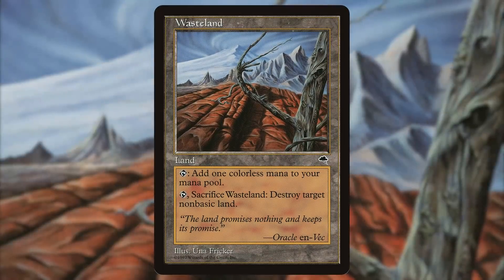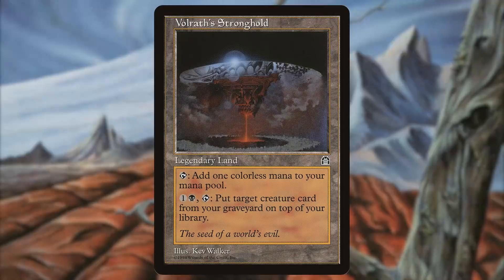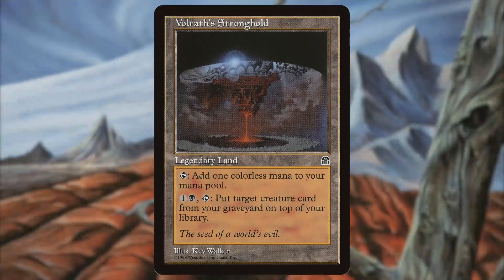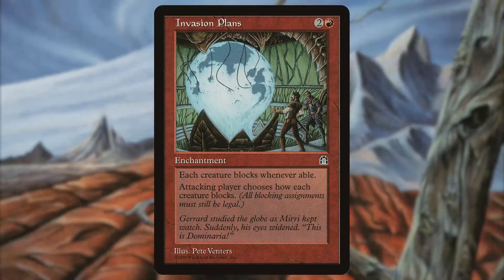Wrath is an artificial plane created by the Phyrexians and used as a place to stage their future invasion of Dominaria. At the center of Wrath we find the Stronghold, a military base and production center for Flowstone — a substance which binds with the plane, increasing its size, which is why the Wrath plane is so volatile. The plane sits within very close proximity to Dominaria, and the plan is to expand Wrath until it is large enough to envelop Dominaria, allowing the Phyrexians to freely enter and start their invasion.